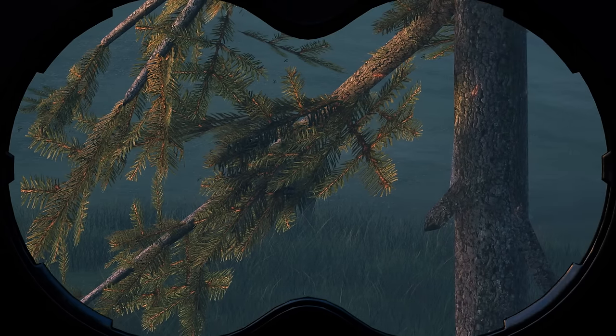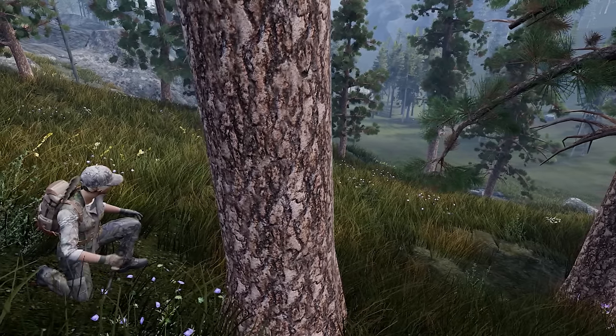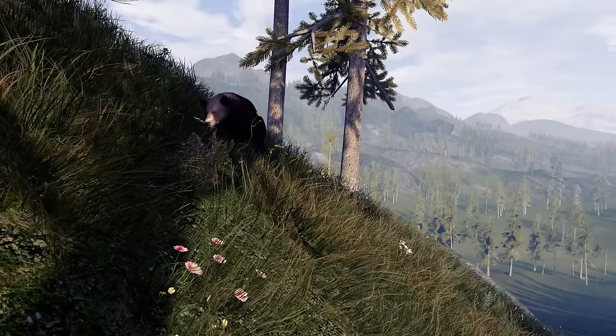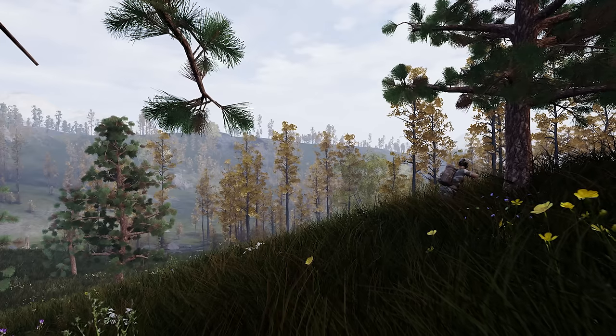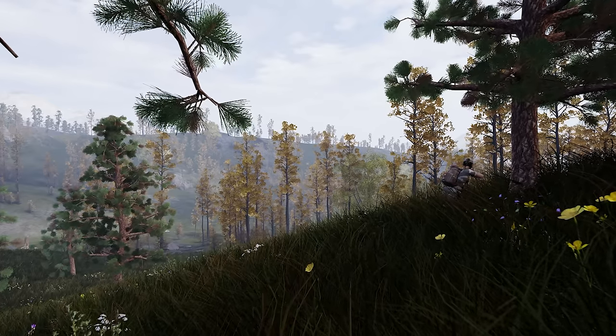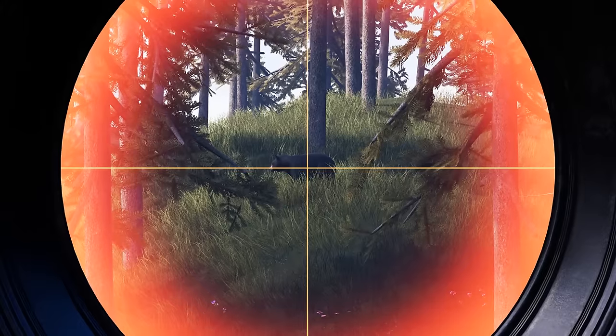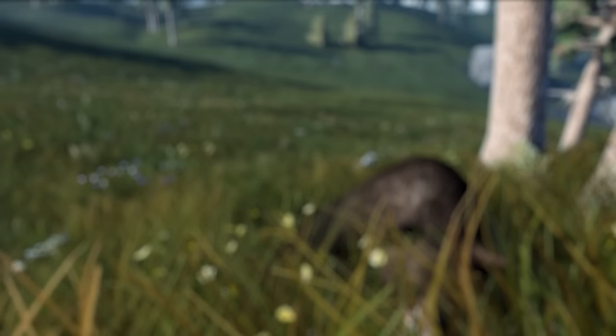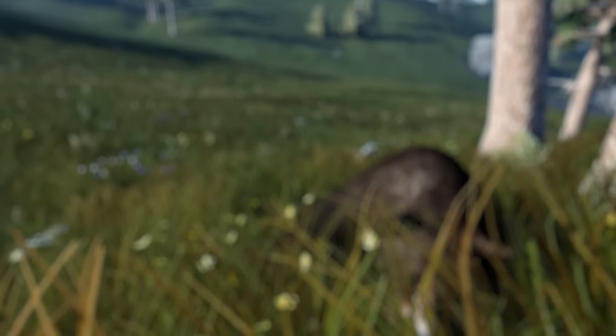There it is at last. We're going to try to get it to come nearer using a decoy call. Our strategy seems to have worked — it's coming closer. To aim better and stabilize our shotgun, we just have to hold our breath and press the trigger. A precise hit. The animal dropped to the ground straight away.